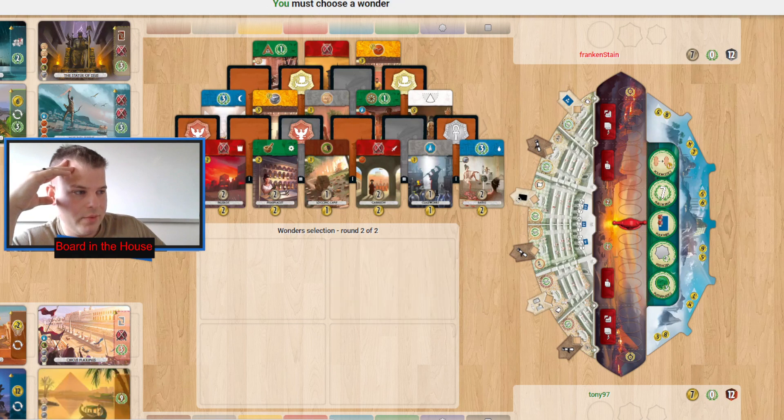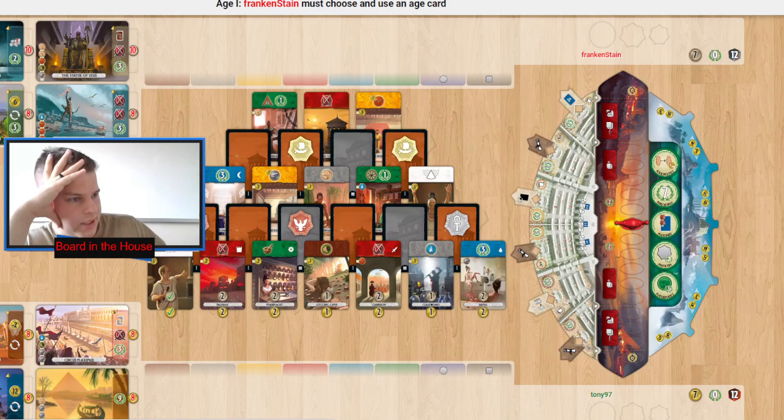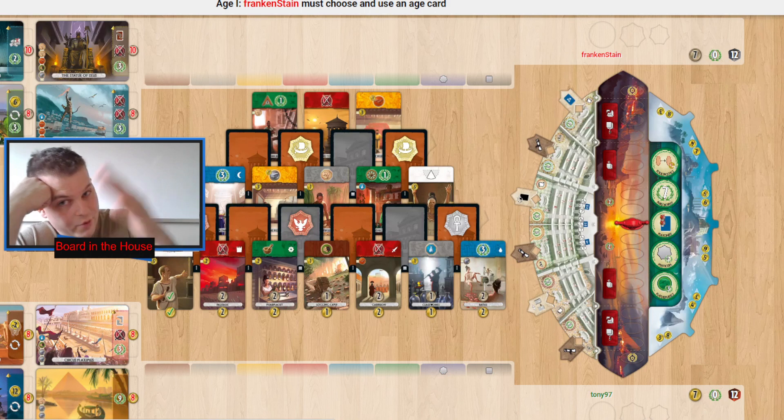Tony is happy with Pyramids because they like to get points at the end. They gave up a Great Library for Pyramids in one game — that just blew my mind. Great Library can likely give you just as many points if not more than Pyramids much of the time. All right, so what is Frankenstein going to do?